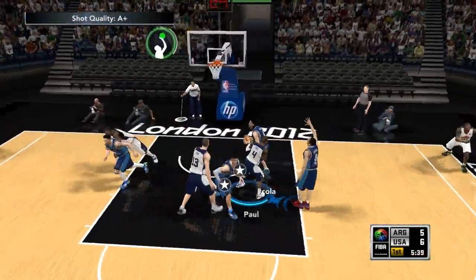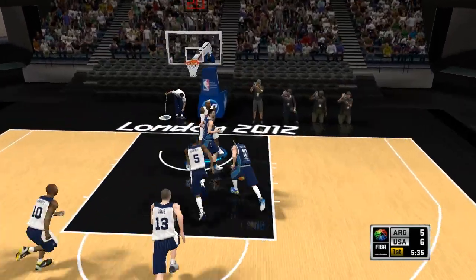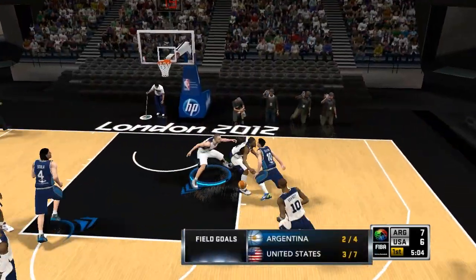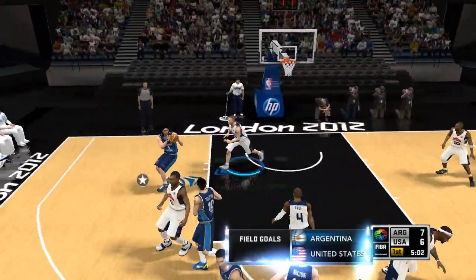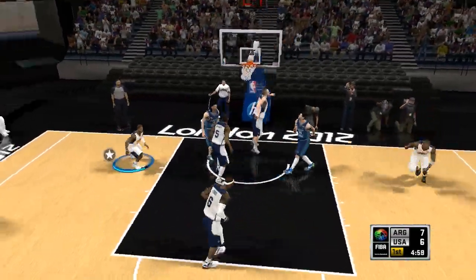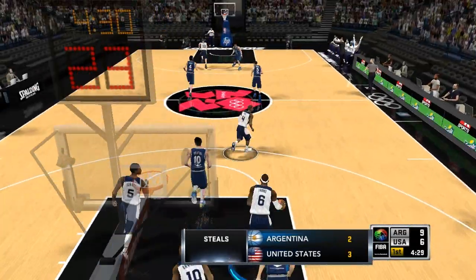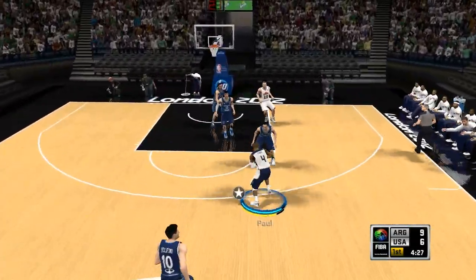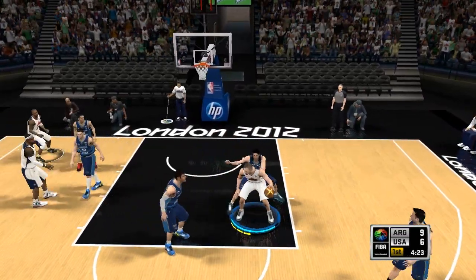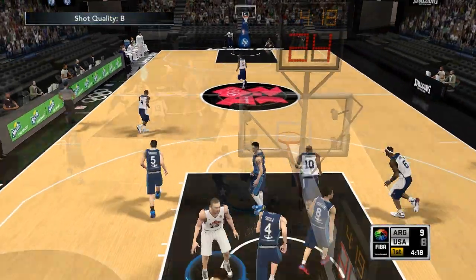Manu Ginobili and Kobe Bryant — there's a real key matchup here. Argentina needs Manu to be brilliant, and Kobe needs to be a lot more efficient, because in his last game he just started to spark up. Manu is a brilliant player and high volume, but Kobe Bryant — he could either be really good or really inconsistent. It's a really good matchup between two star shooting guards.